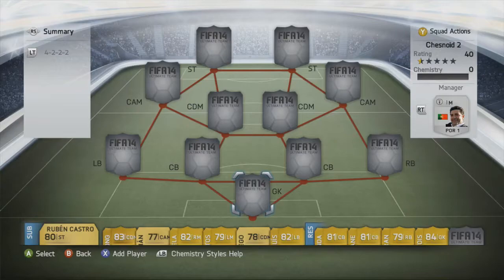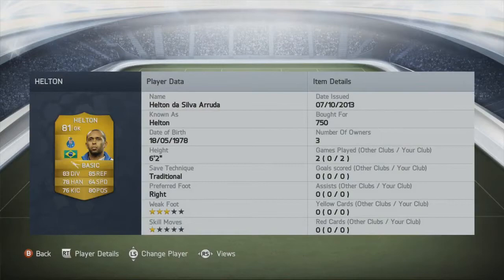Hey guys, Tess back again here on my own channel, and hopefully on random FIFA videos as well. This is a 4-2-2-2 formation squad build. I wanted to build a squad around Didier Drogba because I'm a huge Chelsea fan — Didier was massive for Chelsea in the past few years, though he has since moved on. So let's jump straight in.